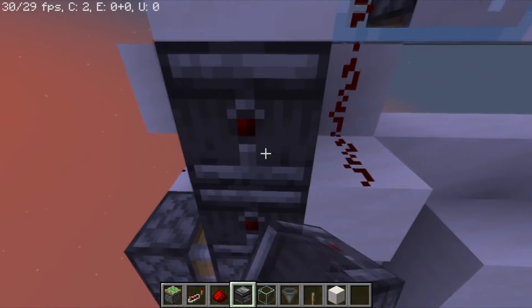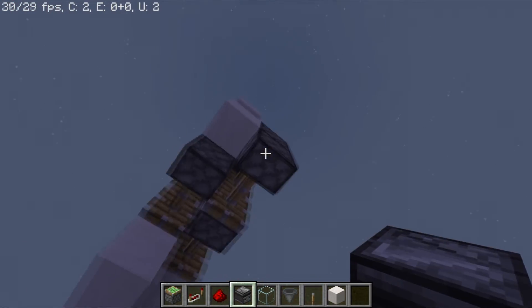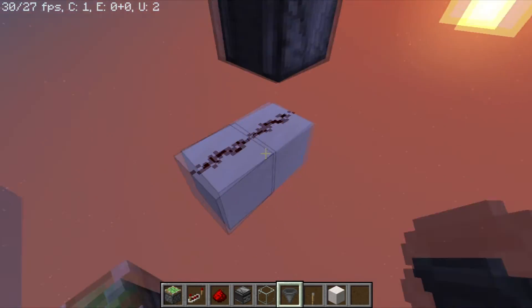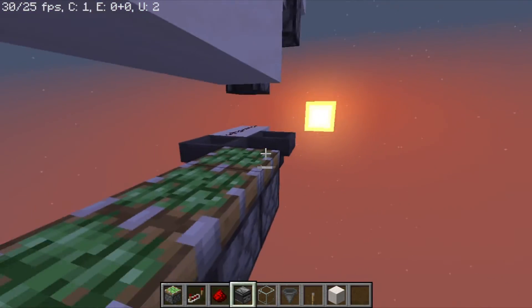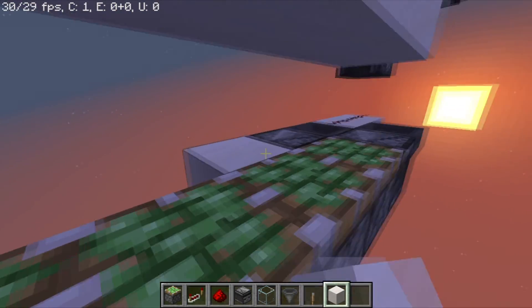Finally, we are going to add an observer here and another one there for the third one. For the bottom part, you need to add an observer here facing into two redstone dust, two hoppers on the sides of this block and observers, and finally a block there.